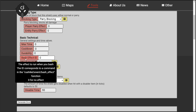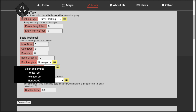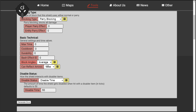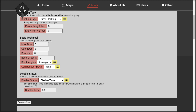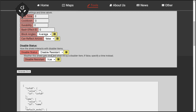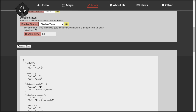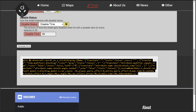After the blocking type are the basic technical attributes: max time, cooldown, durability, and bash effect are all self-explanatory and have information if you hover over the attribute name. Block angles have three presets: wide, average, and narrow. These values are all on Y-angle and are 120 for wide, 90 for average, and 60 for narrow. The x-angle for all presets is 90. The last basic technical attribute is can reflect arrows. The last set of values is the disable status — the drop-down allows you to choose the amount of time the shield gets disabled for, or if it's disable resistant. Once you've filled out all of your attributes, you can click the generate give button at the bottom of the page. This will give you a give command that you can put into a command block to receive the shield you've created.